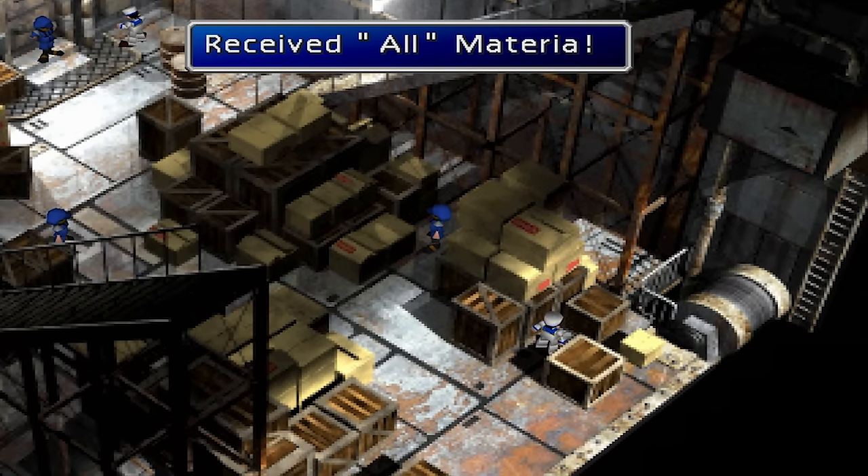Enemy Away. Enemy Away Materia can be won in Chocobo races ranks A and S. HP to MP. The HP to MP Materia is located in a Materia Cave north of North Corel. It requires a Black or Gold Chocobo to reach it.